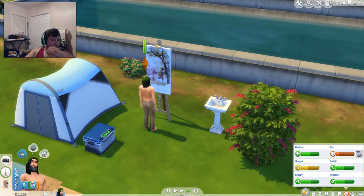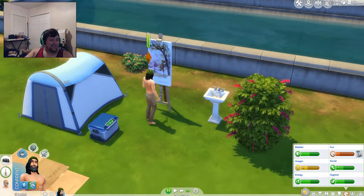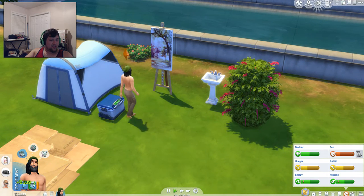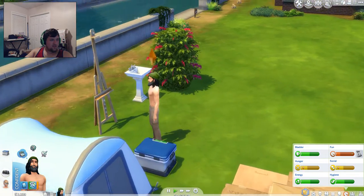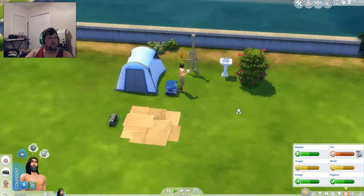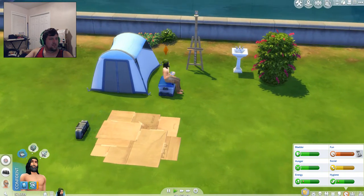We got his basics now fully covered. For social, we just grabbed a random stranger off the sidewalk. For bathing, we got a sink — because that's all you need. For bathroom, we got a little bush. For food, we got a cooler. He's pretty much living the life, just living outdoors. Look at his little lot — yeah, he doesn't have much, but so be it.